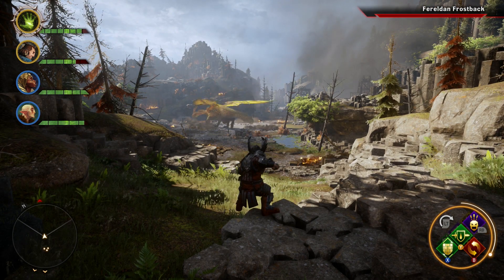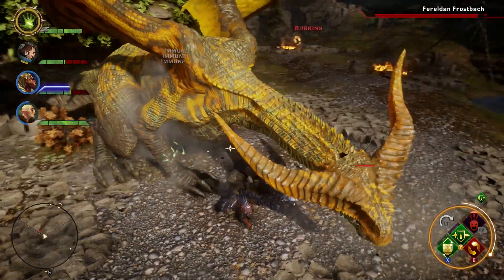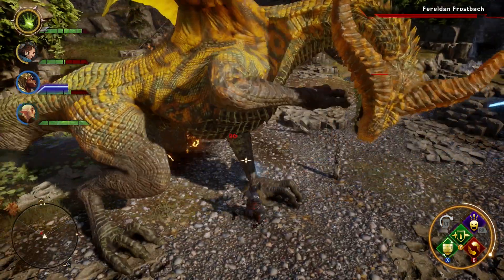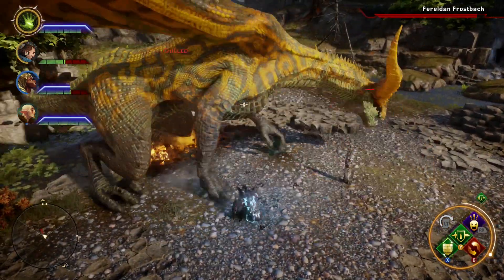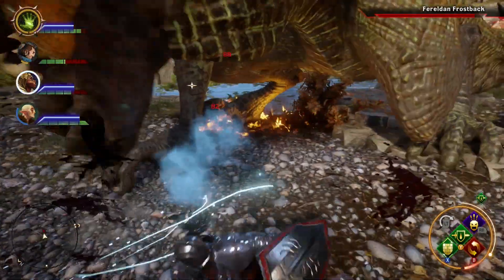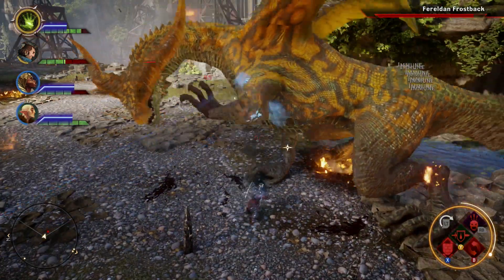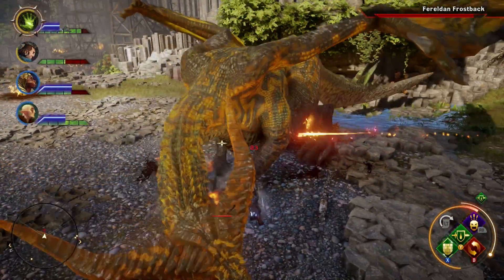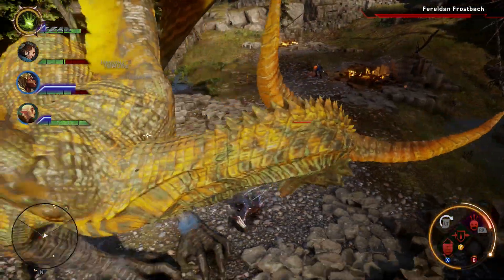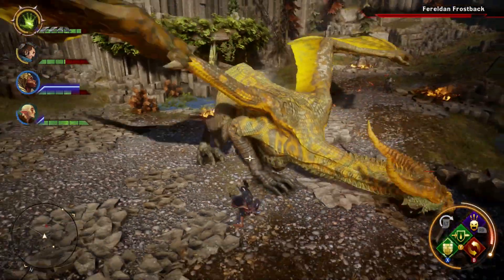One of the toughest parts about fighting a dragon is that they can potentially attack you on all sides — her breath, front legs, back legs, tail, and even her wings can do devastating damage to your whole party. The best way to position your team is to treat it like a dragon from World of Warcraft — and yes, I am being serious. Remember Onyxia? Have your tank face the dragon head-on and have everyone else on the sides near the stomach. This way, your team avoids breath and claw attacks.